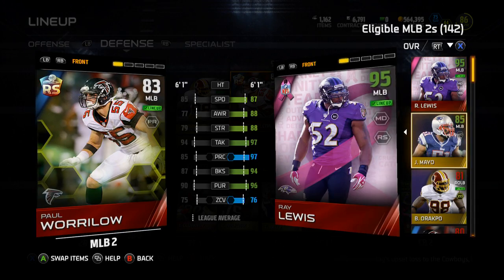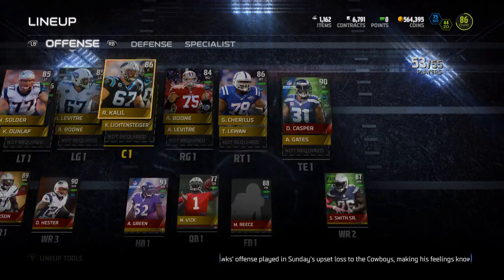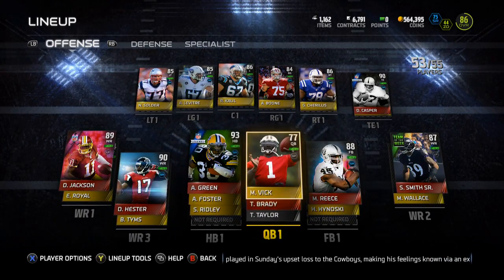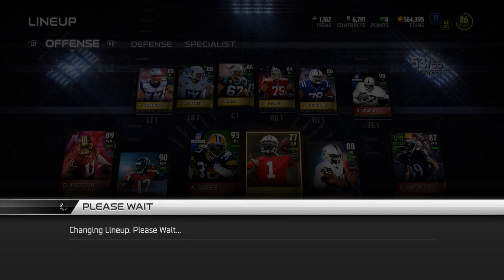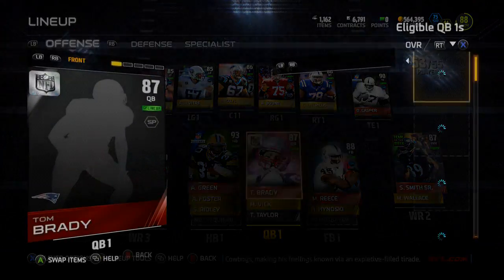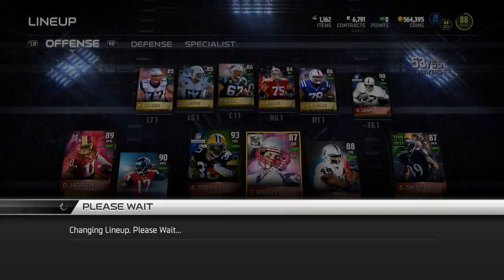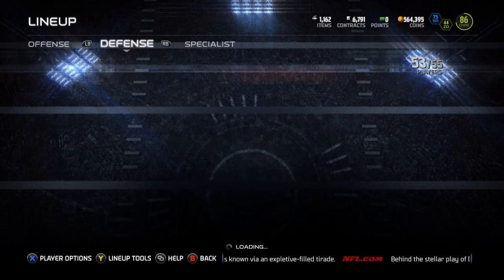Ray Lewis moves my team up to an 86 overall with Vick as quarterback. With Brady — since Brady is 10 overall better — that brings my overall up to an 87, 88. We're an 88 with Brady in the lineup, but for solos I'm playing with my boy Michael Vick.